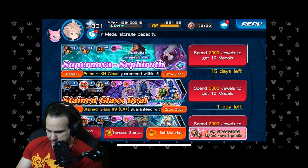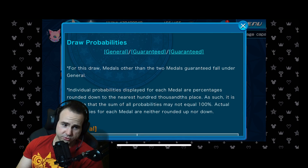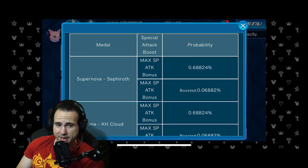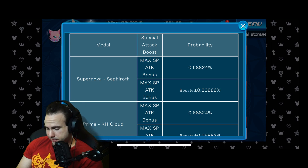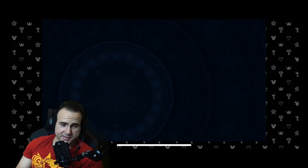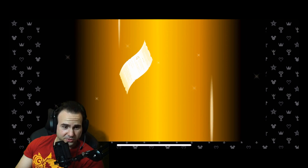I just want the Sephiroth. Looking at the draw odds — 10% chance to get a Some Star medal. Sephiroth specifically has a 0.68% probability, which is not bad compared to other gacha games I've played. A boosted LR rate is 0.06%, so that would be super hard. I'm going to go ahead and spend 3,000 jewels. I don't know what the summoning animation guarantees, so we're just going to find out together.